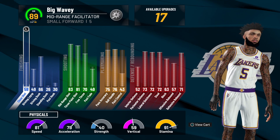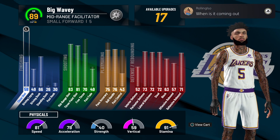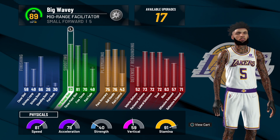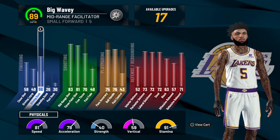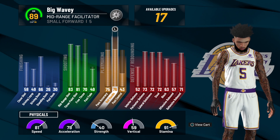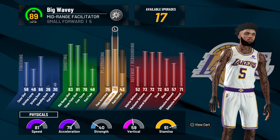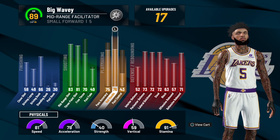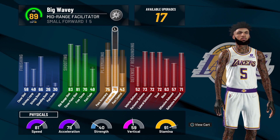So today I am on my mid-range facilitator. I know this build is a lower overall right now, but he is going to be so much better at 99. We have an 81 three-ball, 83 mid — that's absolute cash; most of my builds only have like a 60 or 70. I have a 66 driving dunk, so at 99 I'm going to get all the park dunks. For ball handle, this is the biggest thing: at 99 you're going to get every single dribble move for a 6'5 and above, which allows you to be super quick and shifty while also being 6'7.